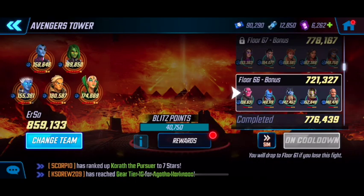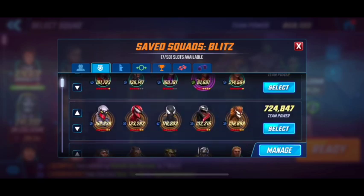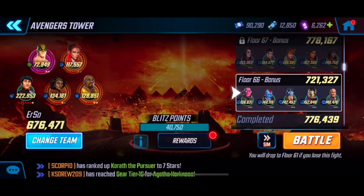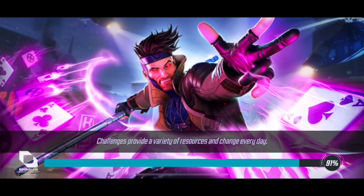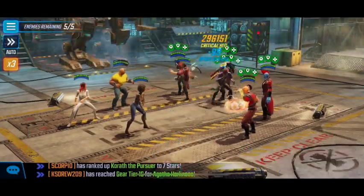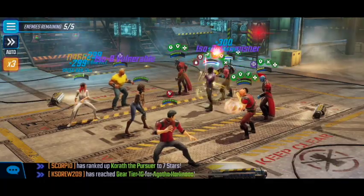For Floor 66 and the Ravagers, out of curiosity I decided to give my Heroes for Hire a shot. I wasn't expecting them to work — my real plan for 66 was Web Warriors — but I said my Heroes for Hire aren't going to get used anyway, so I decided to give them a try. There's actually a pretty good chance they would have worked if Star-Lord T'Challa hadn't one-shot Iron Fist right off the bat. Just skip to the part where I use my Web Warriors to counter the Ravagers instead.